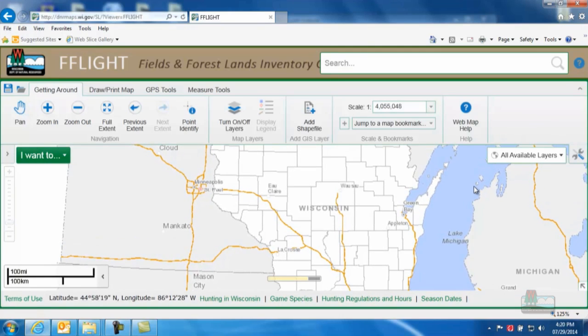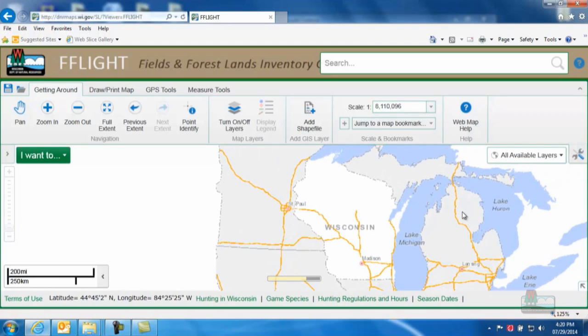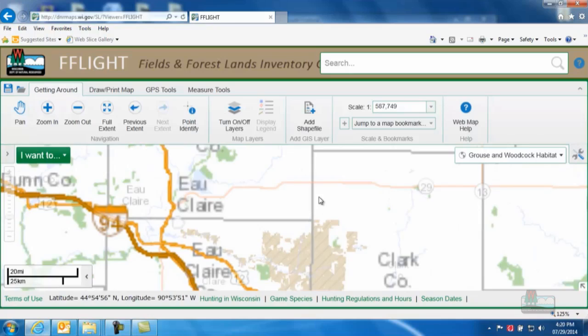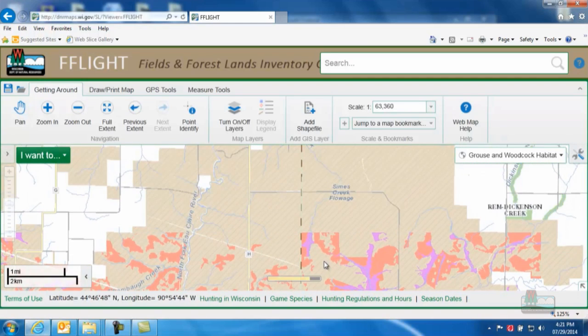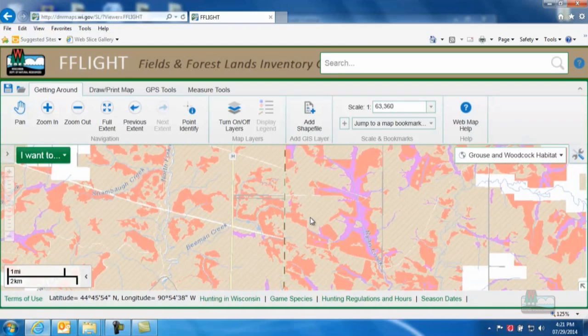Ready to explore FLITE? I'll show you some examples so you know how to search for hunting land that's right for the game you're after. Say you want to find good habitat for ruffed grouse or woodcock. In the upper right part of the screen, you'll see a drop-down box labeled All Available Layers. Click on Grouse and Woodcock Habitat. Zoom into the area you're interested in using the Zoom tool on the left side of the screen or the scroll wheel on your mouse. That will bring up land highlighted in red and purple. The red areas mark aspen stands that are 5 to 20 years of age, which provide excellent fall and winter cover for ruffed grouse.